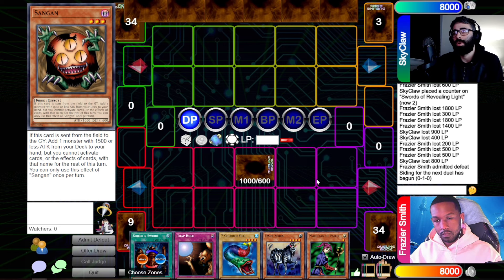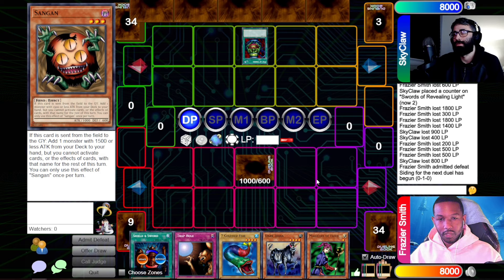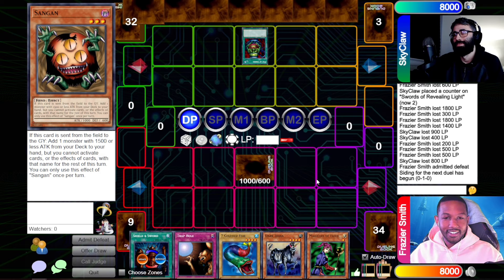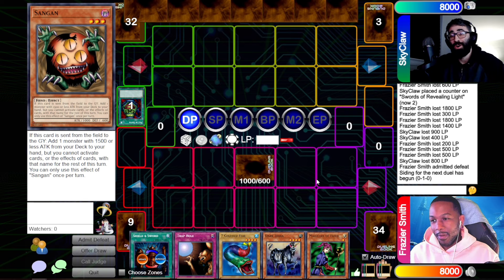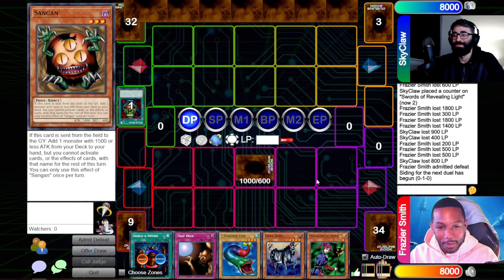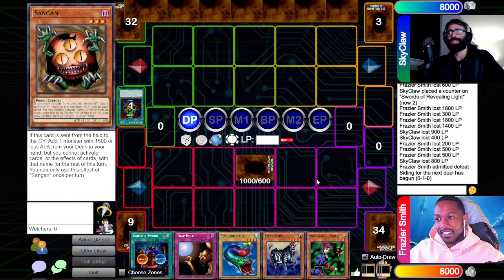Game two — I opened with Pot of Greed! Today is Kenny's day, guys! He might finally get a game win! After game one and these last couple boxes, my boxes have been so bad while Kenny has gotten Forceful Sentry, Spellbinding Circle, now Jinzo, Swords — I'm getting clapped. I need some better boxes. Come on, you gods!